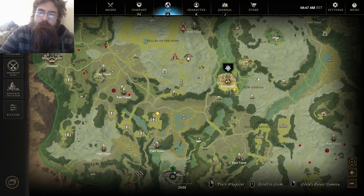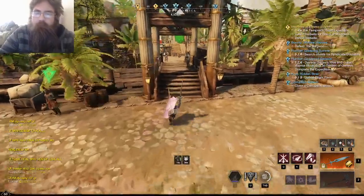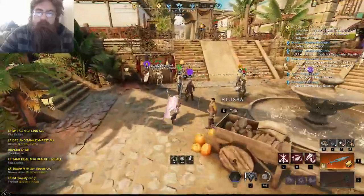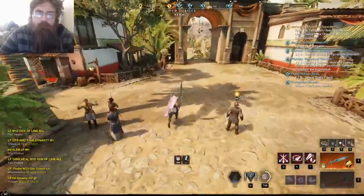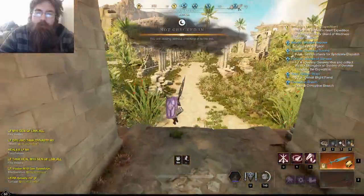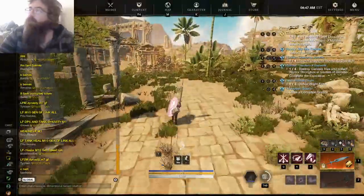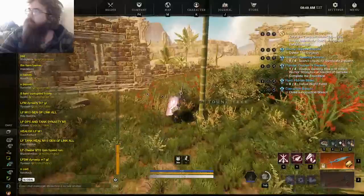What's up everybody, Dr. Peeves here. We're going to be heading over to Hermopolis today to see about the gift glyph. I'm going to start covering the glyphs over the next several days and figured I would start with the one right off of the city itself. The gift glyph is needed for the rune glass case of leeching — pretty good one.